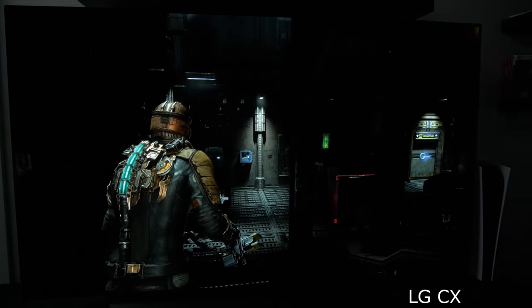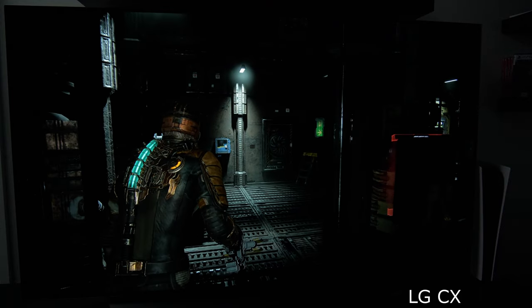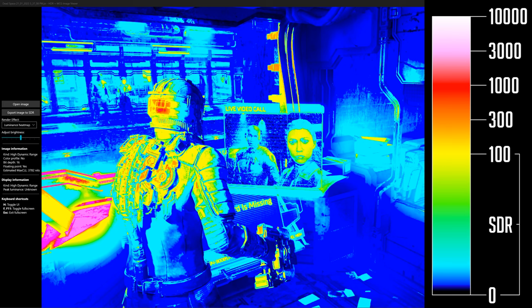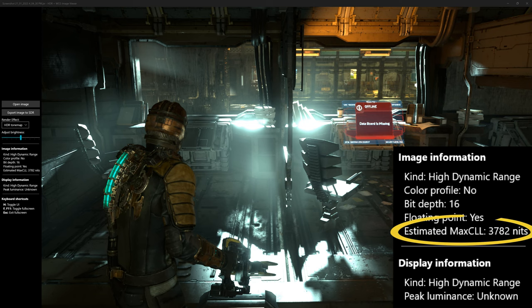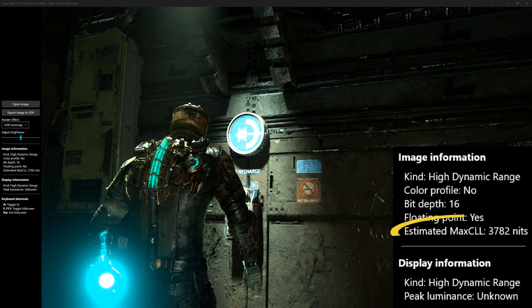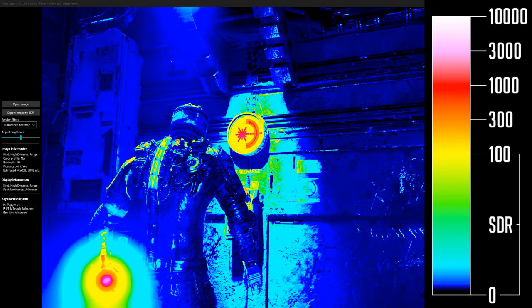We have no control over the maximum peak brightness in this game, which is around 3,800 candela — that's the maximum I was able to find, so it really looks like it's mastered up to that point. There was nothing at 5,000 or 10,000 candela. I also checked the config file on my PC for any HDR-related settings, but again — nothing.